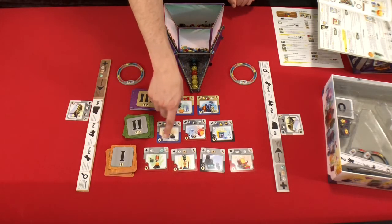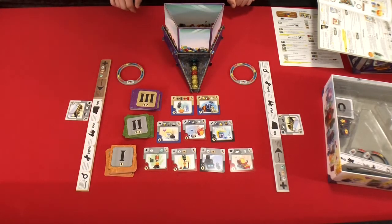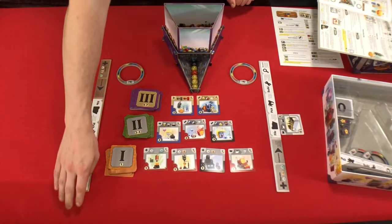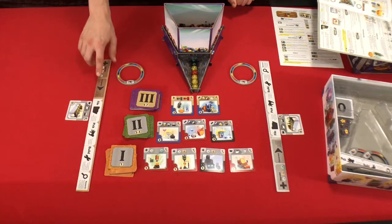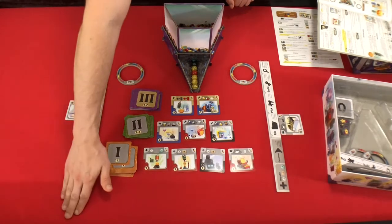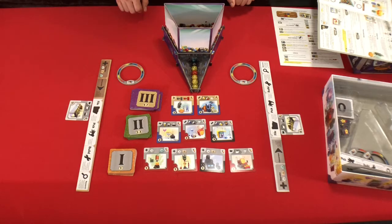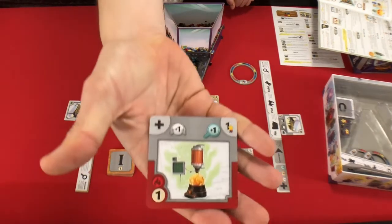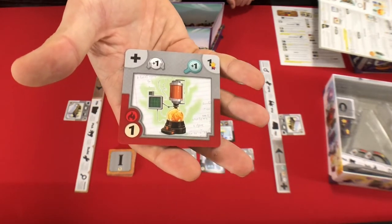Build is when you're going to pay the cost, which is depicted in the bottom left corner of these cards, to actually build that gizmo into its corresponding area. Normally you can only hold five marbles, and you can have one gizmo filed at a time. When you research, you get to look at three cards — take three cards from the top of one of these stacks, and then keep it in your file or build it right away. Those things can be built up; for example, this gizmo increases the number of marbles you can hold by one, and increases the number of gizmos you get to look at when you're researching by one.